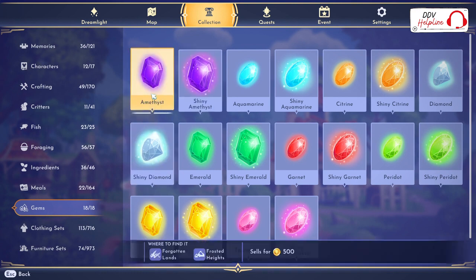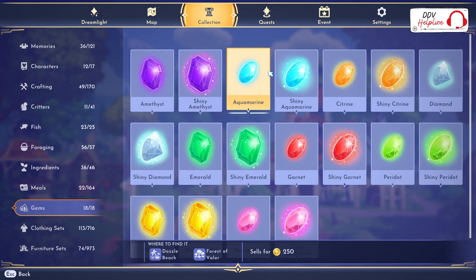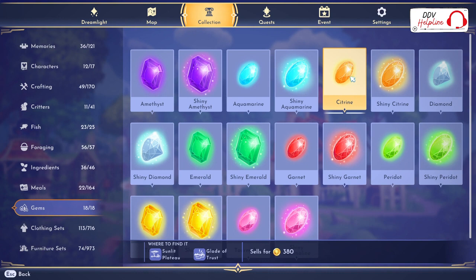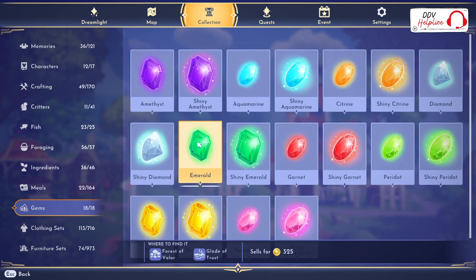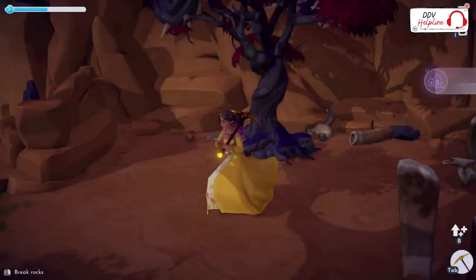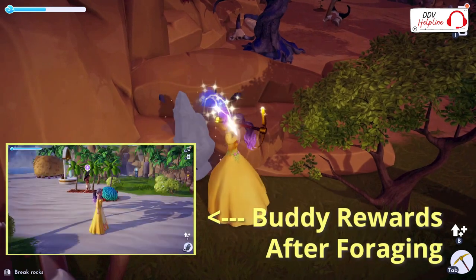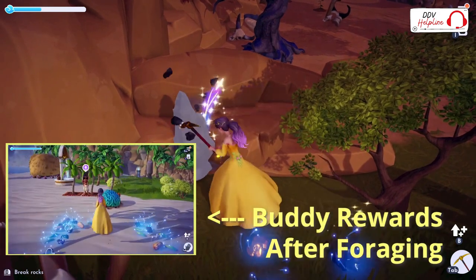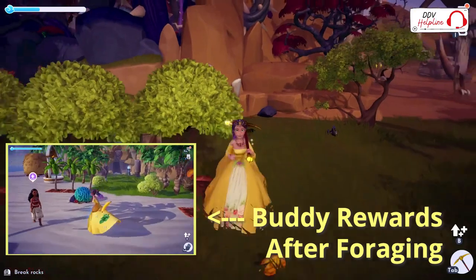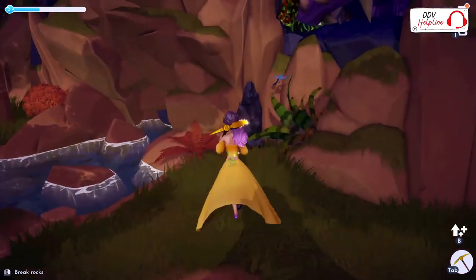You have normal gems and shiny gems. When you do quests for villagers they will never ask you for a shiny gem, so you may want to hold on to the normal gems for quests — but you can always sell the shiny ones and they make more coins. I do 2 or 3 rounds of mining with my buddy, and all the gems I get from that sell for a ton of money. The mining stones regenerate easily, so when you finish a full lap you can start all over again.